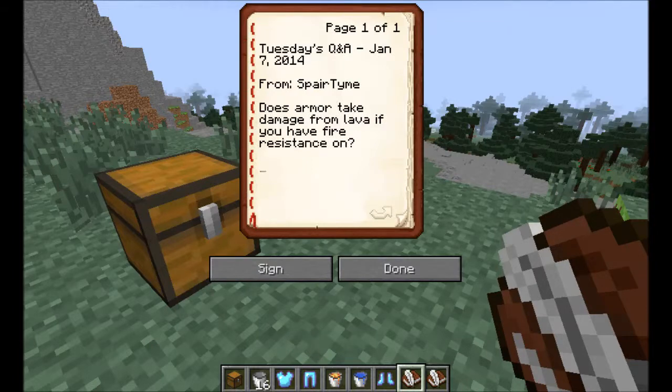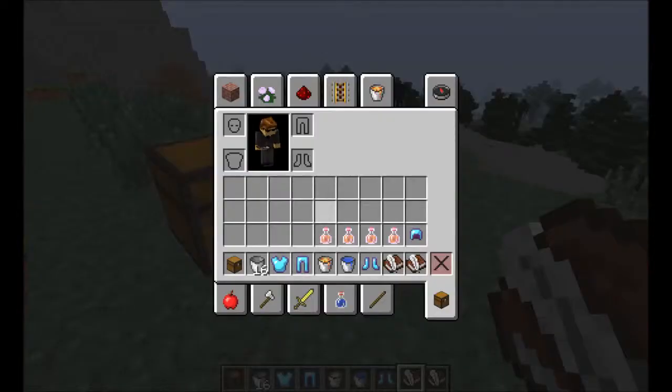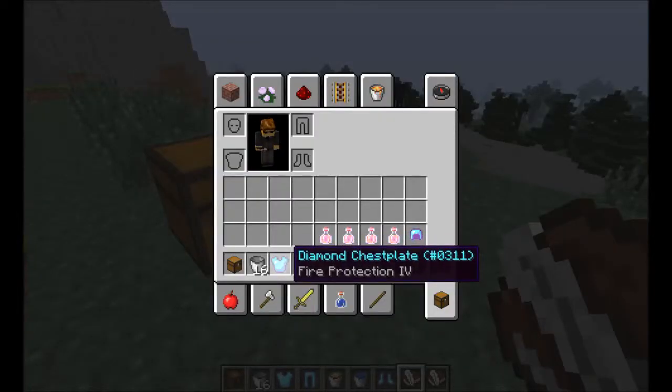The next one is one that I came up with: does armor take damage from lava if you have fire resistance on? There are two different ways of having fire resistance — you can have fire resistance on the armor itself, which is what this is, or you can have the potion. So we'll check both of those.